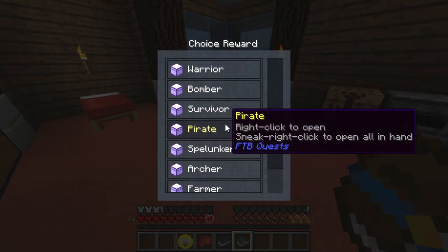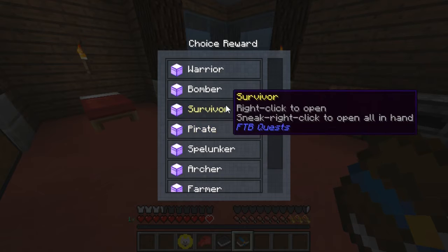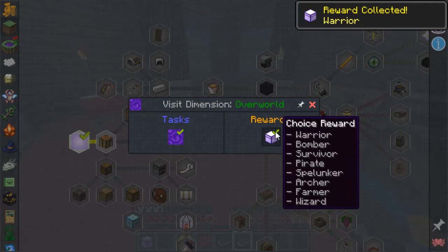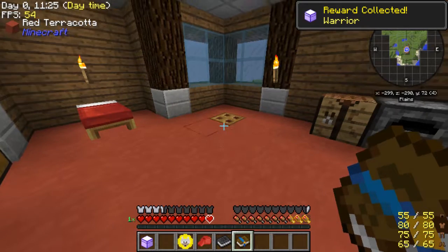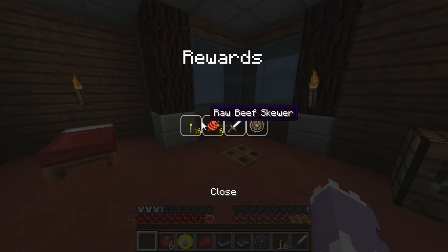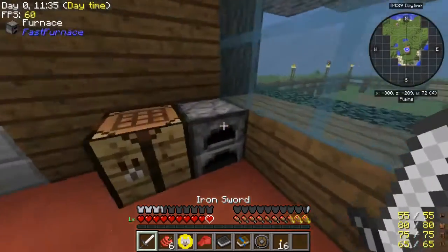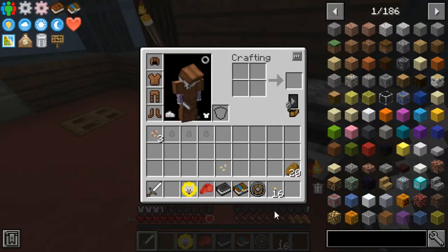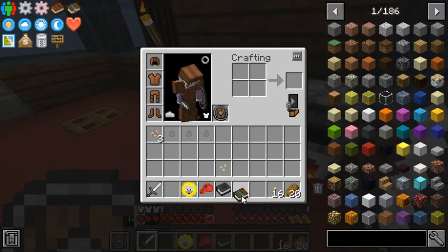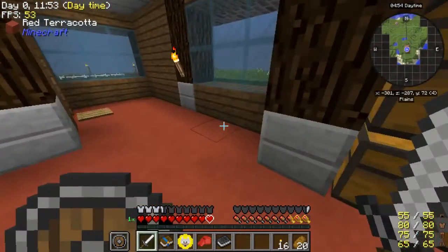I don't remember where I went with last time. I don't know if I went with Warrior - I think I went with Survival. I'm gonna go with Warrior. We're just gonna grab the stuff out of this, because this gives you stuff. What it gives you is an iron sword, a shield, and some food. We can go ahead and smelt that. We even got ourselves a free mine right here, as you guys can see. So this gives you a starter mine.